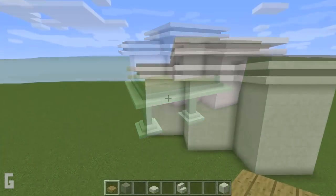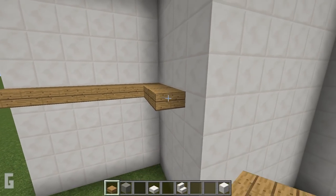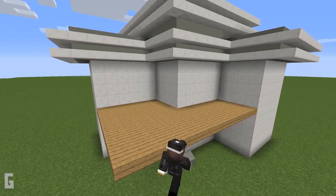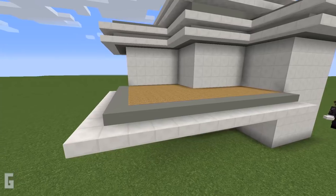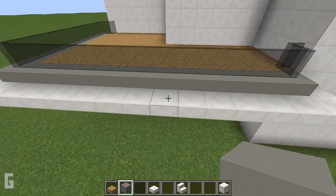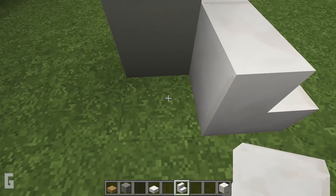Step 4. Next let's work on the overhanging deck. At the left side of the house, count up 5 spaces. At the 5th space, add an oak slab. Then we can fill in all the width of the first rectangle. Then we can add a border of light grey concrete blocks on the outside of the slabs. Next place quartz slabs at the bottom half of the light grey concrete block. Then we can add glass panes on top. Next we can make pillars that extend all the way to the ground. Make a column that lines up with the edge of the second tower. Then add quartz slabs at the base, as this will be the base molding.